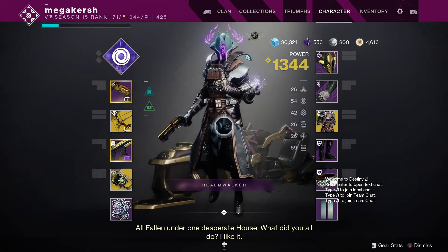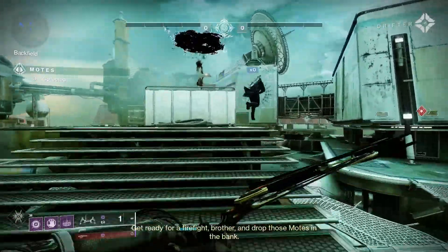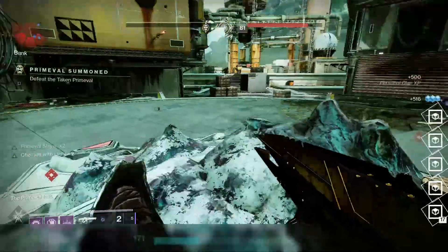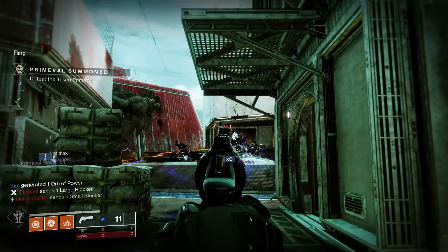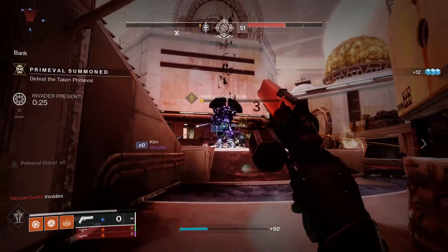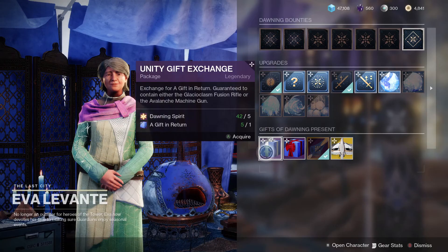If you pop a Boon of Friendship in a playlist activity, you'll have a chance for a Gift in Return to drop at the end of that activity. If more than one member of the team pops a Boon of Friendship, you'll get even more gifts. You can jump into strikes, Crucible, or Gambit and pop your boons. I've been giving people a heads up in chat to see if they want to use theirs too. Strikes have a fireteam of three, Gambit four, and Crucible six. I've been playing Gambit as the matches are much quicker, but Crucible is the most efficient for loot overall. Play a few matches, build up a good stash of Gifts in Return, then head back to Eva Levante.